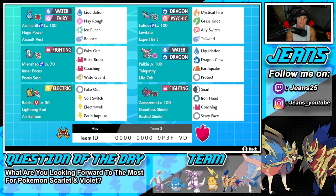Middle left is going to be Mienshao. Mienshao is such a good lead — it's got Inner Focus so it can't be intimidated or faked out. It also has the Focus Sash as its item so it doesn't get taken out in one turn. It's got Fake Out itself, Brick Break to take out screens, Coaching to actually boost defense and physical attack of my Pokemon who are basically all physical attacking, and Wide Guard to protect ally Pokemon from double-hitting moves.